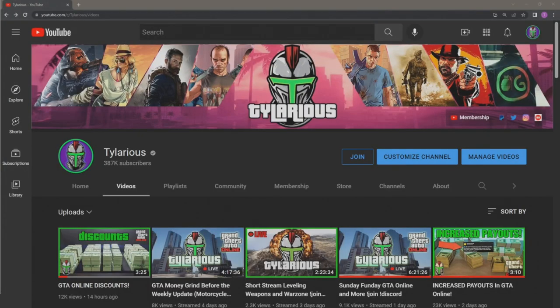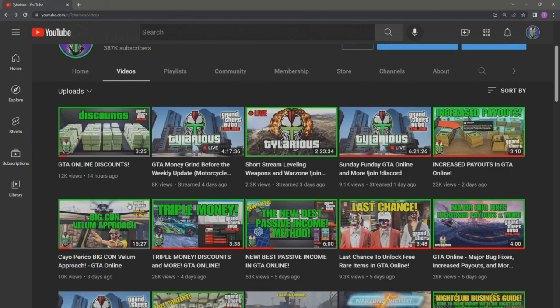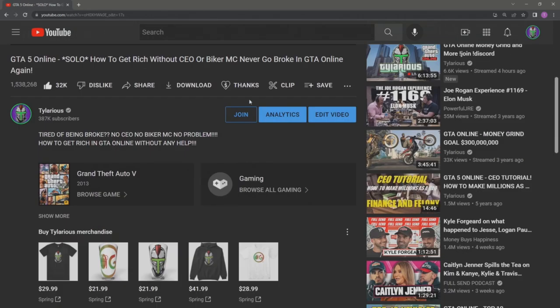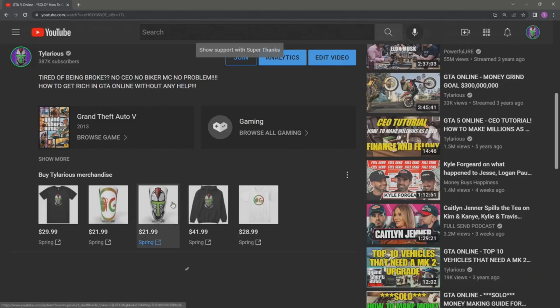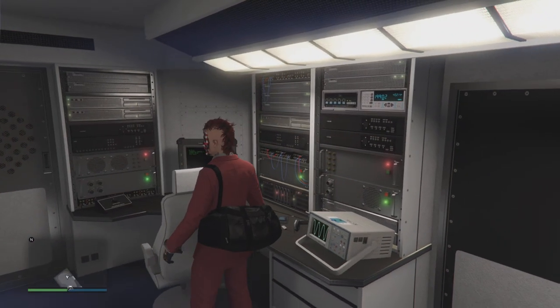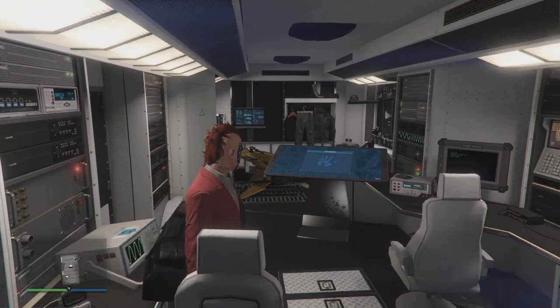Before we go any further, I want you guys to know that you can go to my YouTube page on any one of my videos or any one of my live streams. There is a new way that you can show your support for the videos that have helped you with my tutorials and guides. Once you click on any video or live stream, not only can you hit the join button to become a member, but you can also click the little thanks icon and donate to the videos themselves. This is great for me because I make a lot of tutorials and help a lot of people out, and if I've helped you save money on shark cards, this is a great opportunity to show your support.